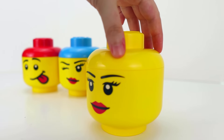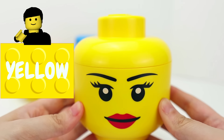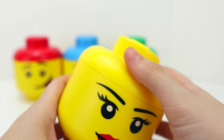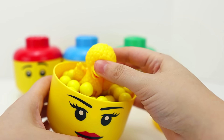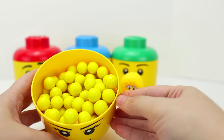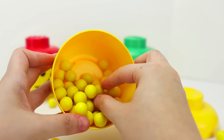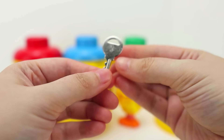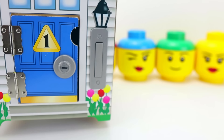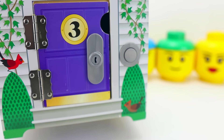Our last container has a happy face and a yellow lid on it. Let's see what fun surprise is inside. We got yellow gumballs and our friend Big Bird. Wait — I see something inside. Eureka! It's another key, and this key has the number three on it. Now let's look for our door with the number three on it. Where could it be? Found it!